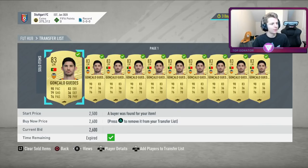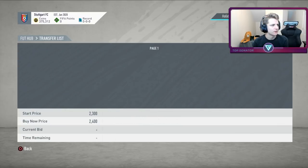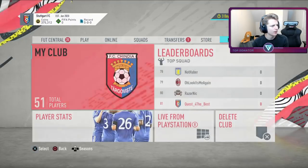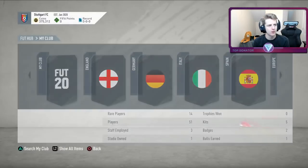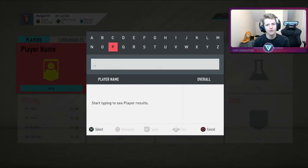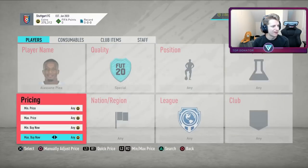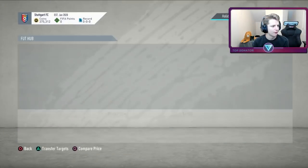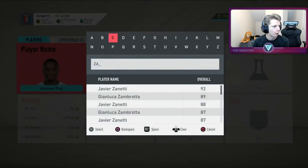We've quite blindly taken the plunge with two players. First, the Guedes — bought for 1.8, selling loads for 2.6. The cards we picked up were a Zapata for 14k and a Plie for 14k. Both are 84 in-forms going for the standard 84 in-form rate, so that should be pretty safe. We've got Plie with a Hunter for 14,750 and Zapata with a Hunter for 14k — both safe buys.